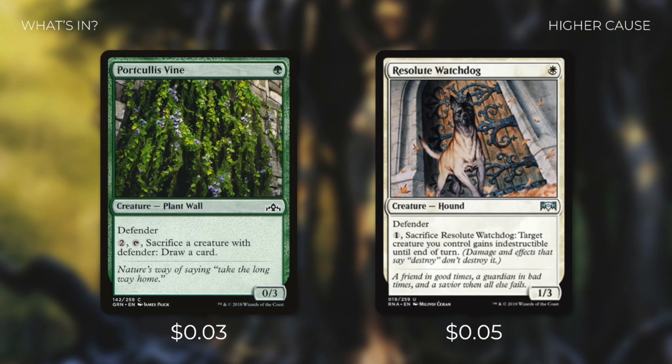We've also got some defenders with valuable sacrifice effects. First, there's Portcullis Vine, which is a 0/3 defender that we can pay 2 and tap to sacrifice a creature with defender to draw a card. If we're desperate and need to dig deeper into our deck, this card can definitely help — and if one of our defenders is about to die, we can just sacrifice them instead to get value. And then there's Resolute Watchdog, which is a 1/3 defender that we can pay 1 to sacrifice to make target creature we control indestructible until end of turn. This card can come in huge at saving one of our key creatures, especially when that creature is our commander.